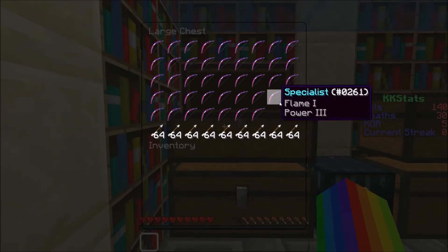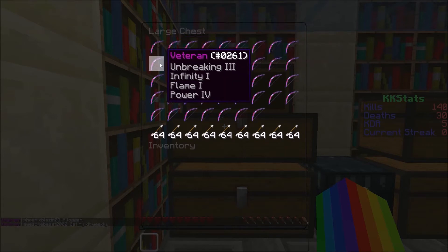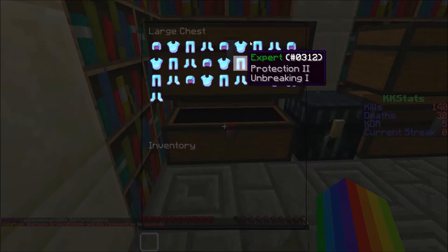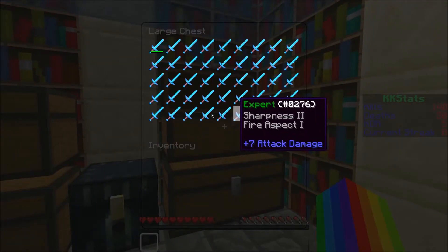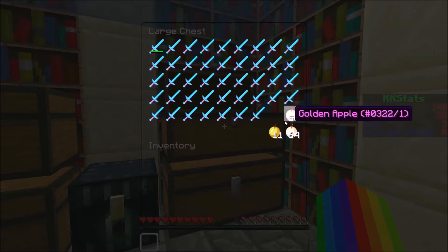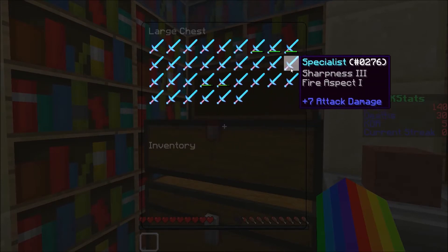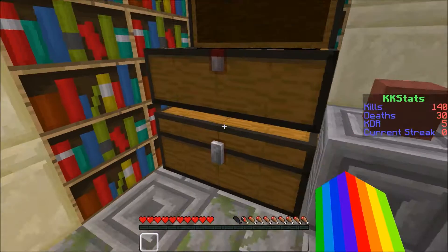Some more bows in there. I have a ton of overpowered bows - if you ask me I'll give you two overpowered bows, probably one specialist one veteran, with a few arrows. Then in this chest we have some extra armor for extra sets. Over here we have some expert and professional swords, more gapples, and some speed pots.